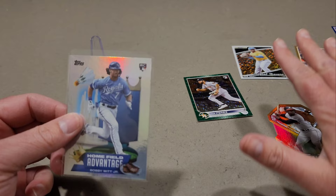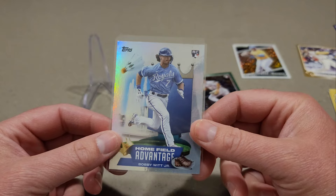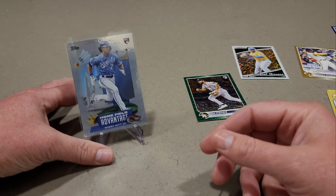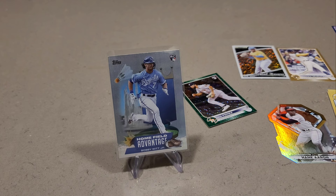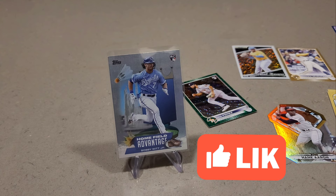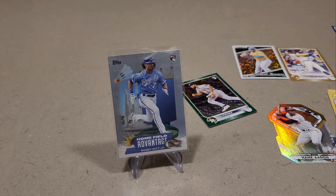What a rip guys — nothing really too fancy, but Bobby Witt wanted to come out and play some badminton with us. There's Bobby Witt front and center. We did get two numbered cards: Joe Perez and the Andrew McCutcheon gold. I'm happy — that makes it a lot better. Hit that like button, I'd greatly appreciate it, it helps the channel grow. Thanks for the support guys, drop a comment below. You guys take care, stay safe, and we'll see you at the next one!